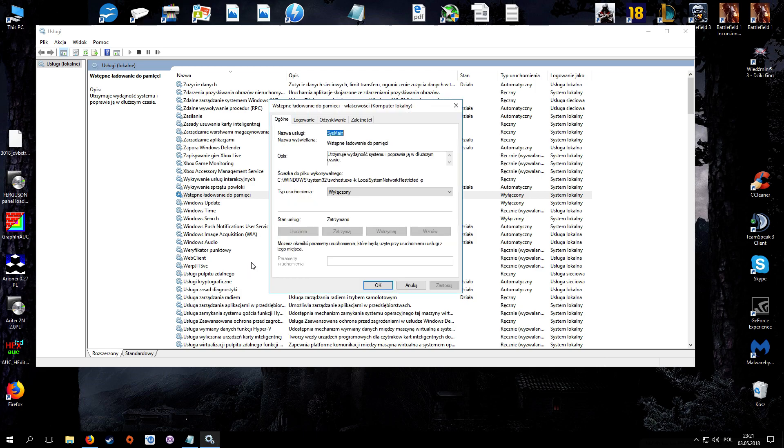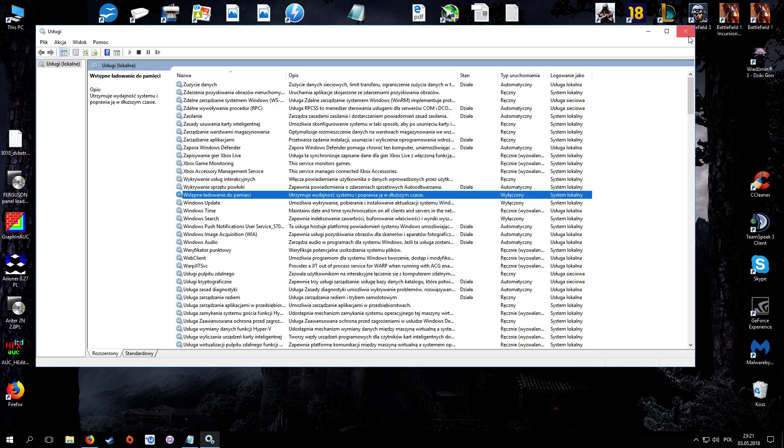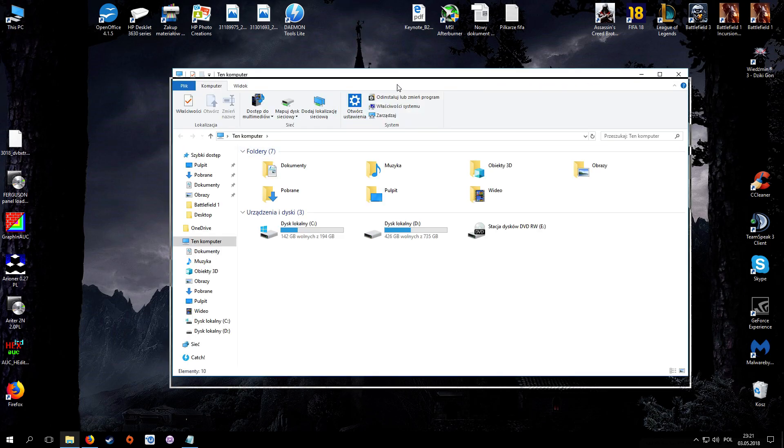Right-click each service, click Properties, and change the startup type from Manual to Disabled. Hit Apply, then do the same with the rest of the services. Close it when done.